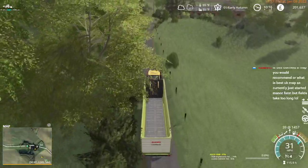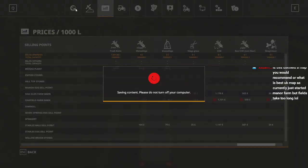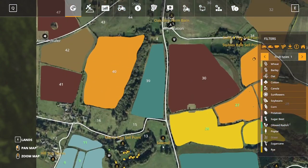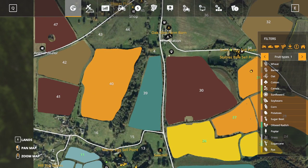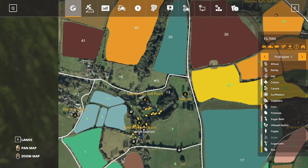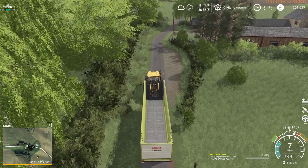Even so, with this map — if we look at the map — the main yard is up here. The main yard's not bad, but you start off with field one, two, and three. That's a sheep pasture. This here is the cow pasture for the cow shed. The pigs and chickens live off-site, so you would have to buy that farm to be able to access the chickens and the pigs. These are big fields, so you kind of need big equipment.